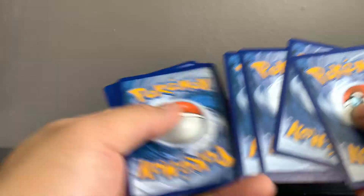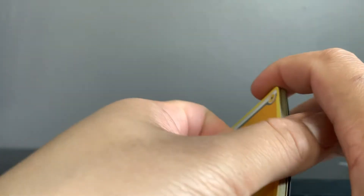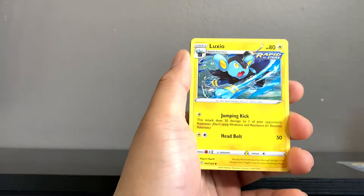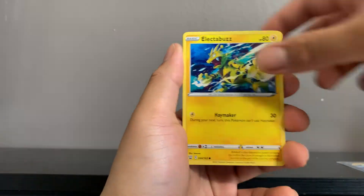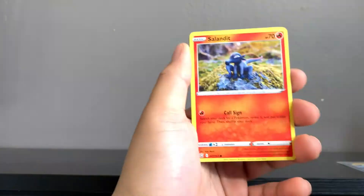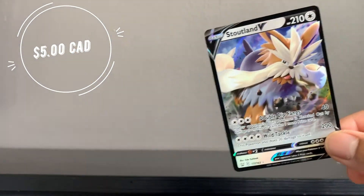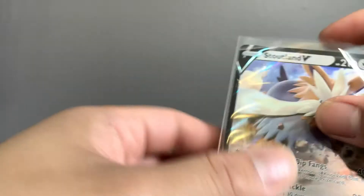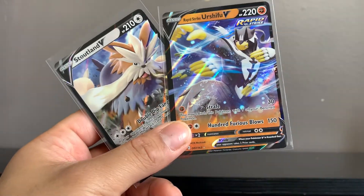Last pack magic — hopefully you guys wish me some luck, I'm gonna need it. Boom — we start off with Electric Energy, Escape Rope, Grumpig, Luxio, Honedge, Electabuzz, Ball Guy, Gligar, Salandit, Cubone, and a Stoutland V. We'll take a V as a last hit, but definitely not the best. So we got Entei, Urshifu V, and Stoutland V — that's it.